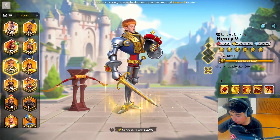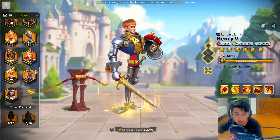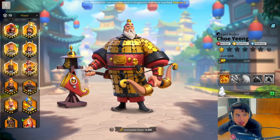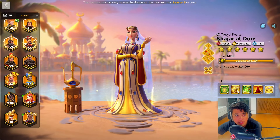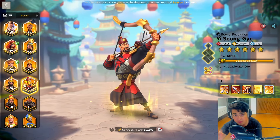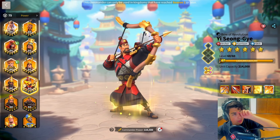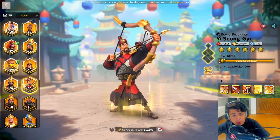Moving on to four marches — if you don't have CY at this point, you do need him. At four marches, go get him. You're going to be running Shajar with CY, and your new fourth march is going to be Henry with YSG. I've run this march a lot prior to the release of Shajar and it's a good march. Shajar YSG is obviously just stronger. Boudicca Ashurbanipal and Zulang Herman are also stronger, and Shajar with CY is much stronger than Henry with YSG.